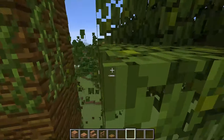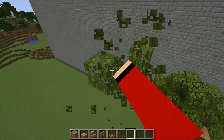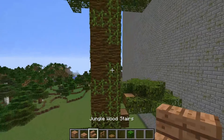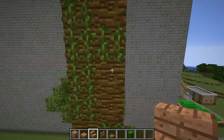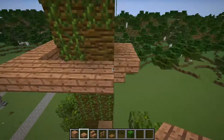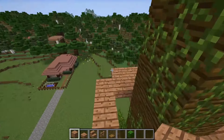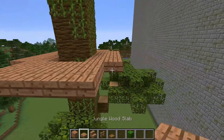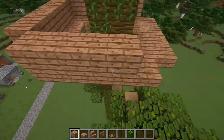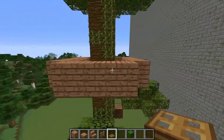First of all, I plant four seedlings and fertilize them with bone meal. The tree grew very quickly. Now I remove the extra blocks and build steps on a tree trunk, as well as a wooden platform. I'm putting wooden blocks and hatches on them and closing them.